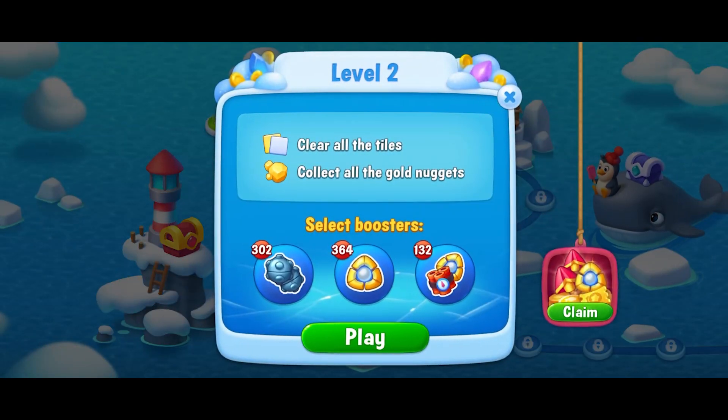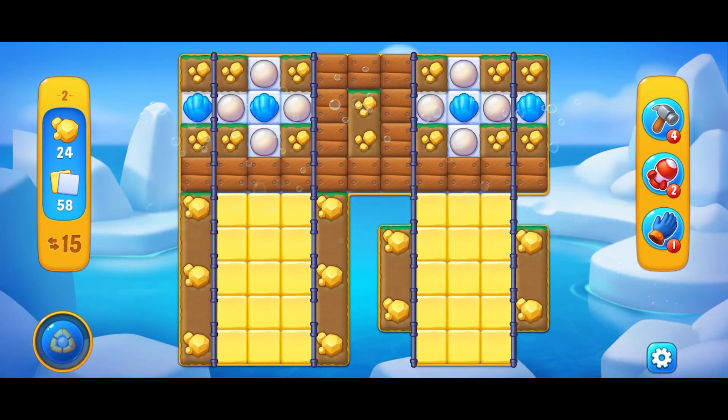Level 2. No boosters. Clear all 58 tiles and collect all 24 gold nuggets in 15 moves.